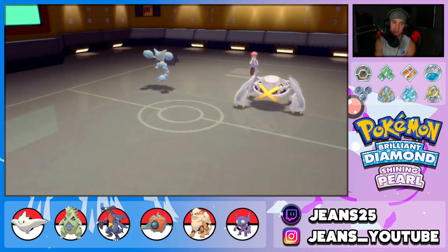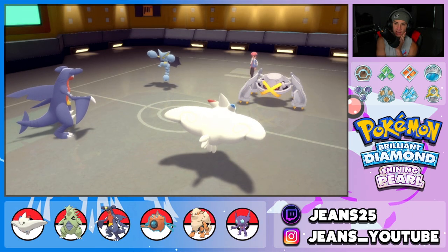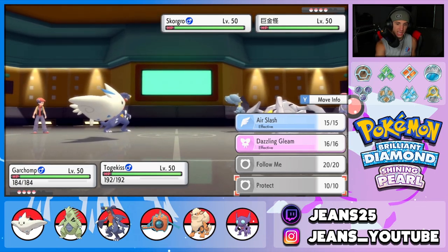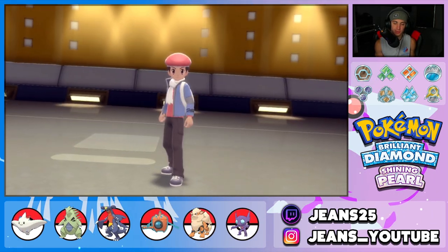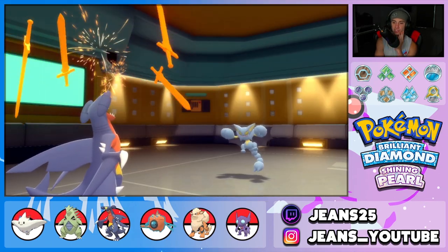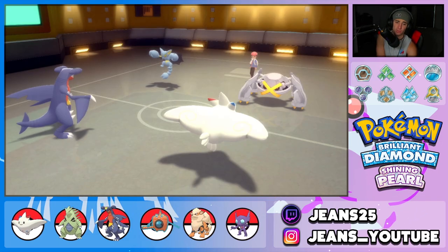Opponent leads Metagross alongside Gliscor — I'm guessing Gliscor has Toxic Orb with Poison Heal. I think I set up a Swords Dance and protect Togekiss, because I can see either a Meteor Mash or Bullet Punch flying from Metagross. Then I swap in Garchomp with Sand Veil and get going with Earthquakes. We protect and Swords Dance goes up. Opponent uses Meteor Mash which we block. We know we outspeed Metagross — just wonderful.